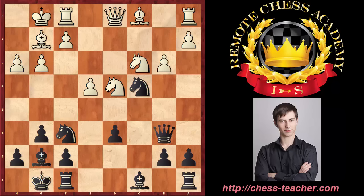White played b3, aiming to kick away that knight from c4 which is currently under attack, and then white will be able to finalize his development, develop his dark-squared bishop, and will have a normal middle game position. However, things are not quite that simple when it comes to the world's best players. Here Carlsen found a very interesting counter blow — the move knight takes e4.